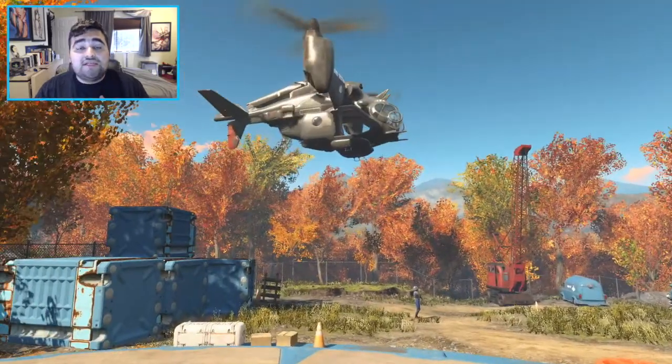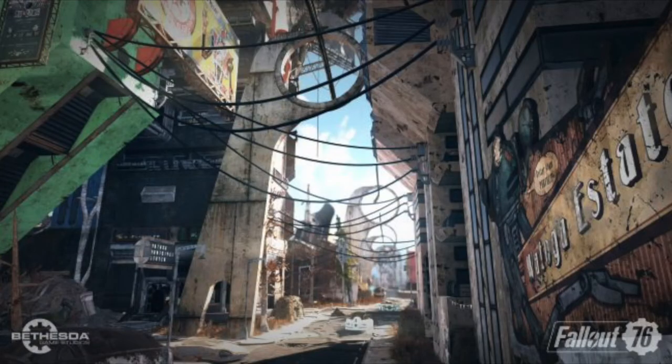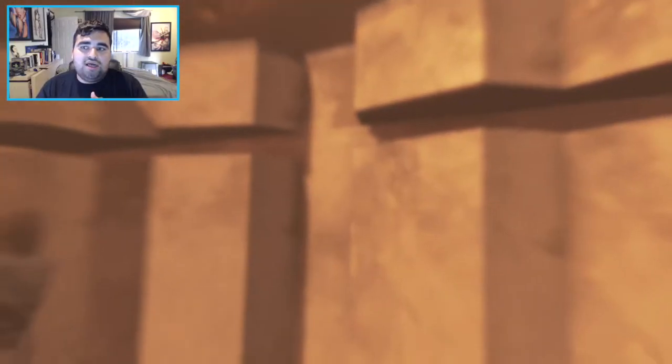The next location is Wotaga, a town located in the Cranberry Bog region, notable for a tower that can be seen from very far away and some broken-down monorail tracks. Besides that, not much is known about Wotaga as of this moment inside Fallout 76.